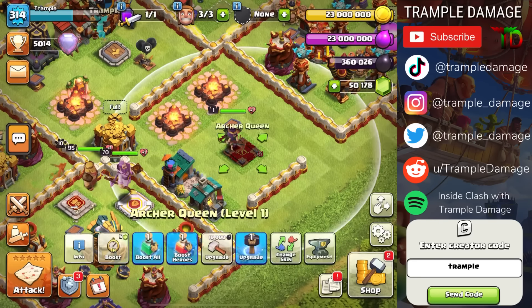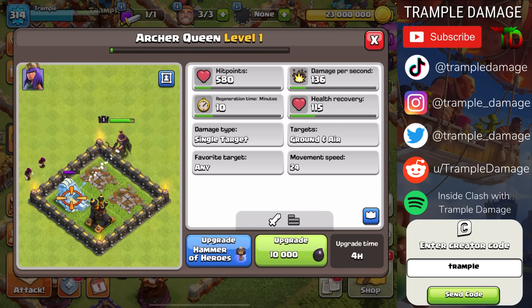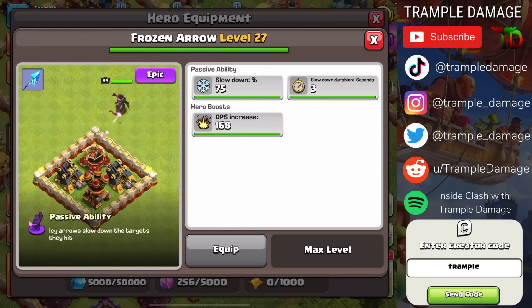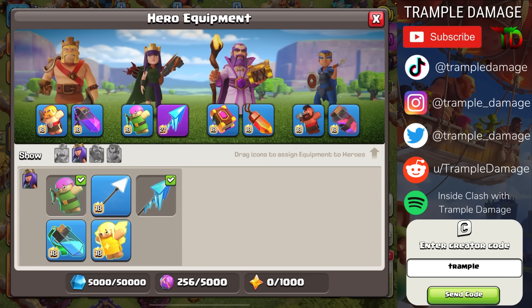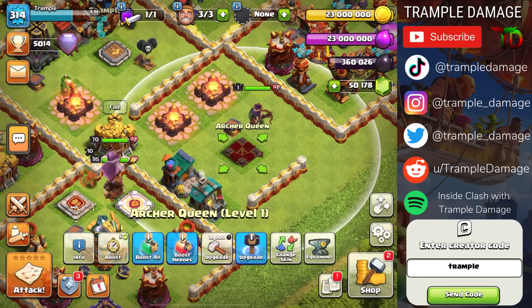As a quick comparison, the Archer Queen at level one deals 136 damage per second with 580 hit points. A level 95 Queen deals 765 damage per second — so there's clearly a lot more damage being dealt. When we look at her equipment: the Frozen Arrow adds 168 damage per second, the Giant Arrow adds 132 damage per second, and the Archer Puppet adds 144 damage per second. No added damage from the Healer Puppet or the Invisibility Vial in the regular attack, but of course there's a massive amount of damage she can deal.